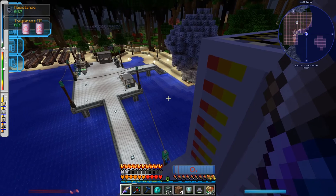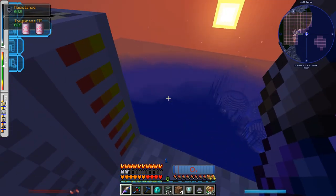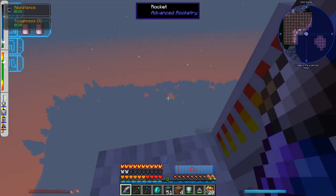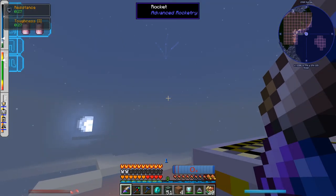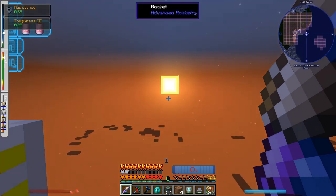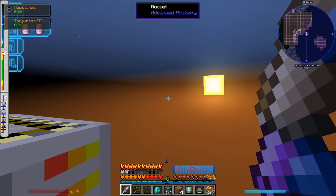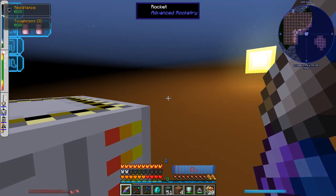I'm so gonna die. I hope this spacesuit's pretty strong. Damn, this rocket's really slow — oh, it's starting to speed up. Goodbye Earth. Up into the clouds — we're at Y260. You can watch the sun rise. God, this looks so weird up here. At Y500, some funky stuff going on with the sky. We're at like Y800 now.